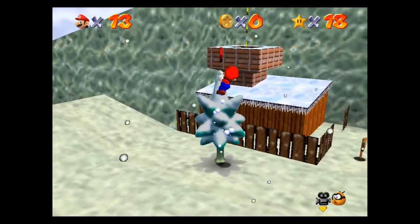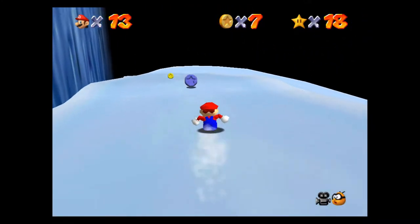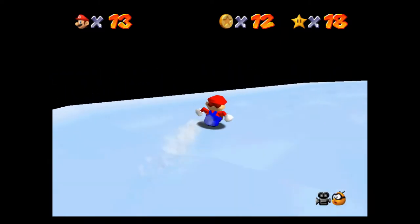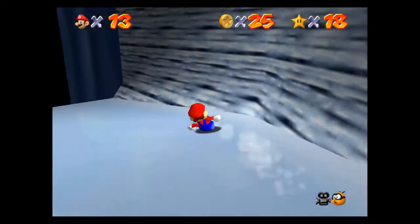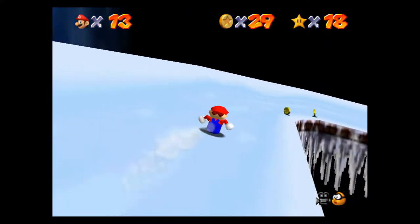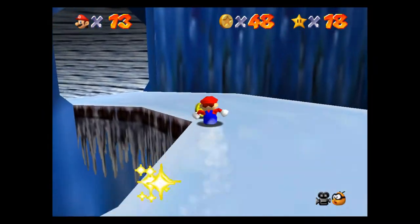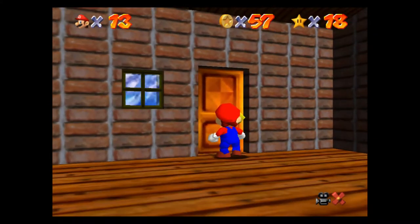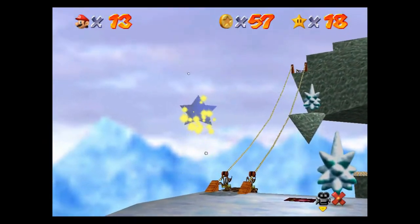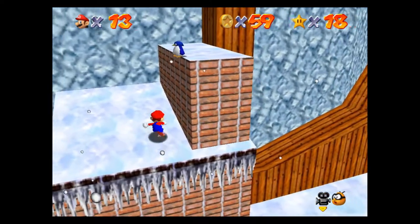Alright, here's two coins. Let's make our way over here and grab these coins. Don't fall off the side Phil! I didn't even grab any of those coins by the way. Let's grab these coins — I missed a bunch, but there should be plenty. If there's not I'll do this again. We're up to 61. There's a red coin — we're up to 63. There's the imposter penguin over there.